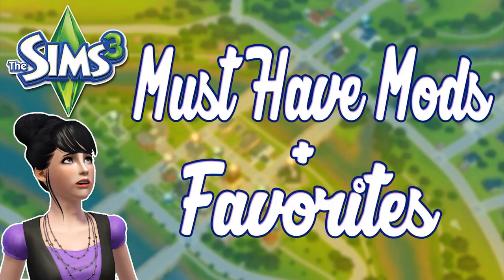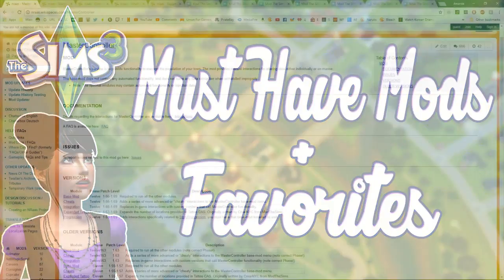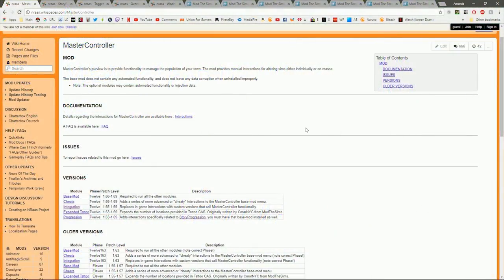First, we're going to go over all the tabs I have open on my Windows — don't get overwhelmed, it's really not that much. In case you're interested in what settings I use for smoother gameplay, I'll be jumping over to Sims 3 afterwards. Anything I mention right now will be available in the description box if you want to download it into your own game.